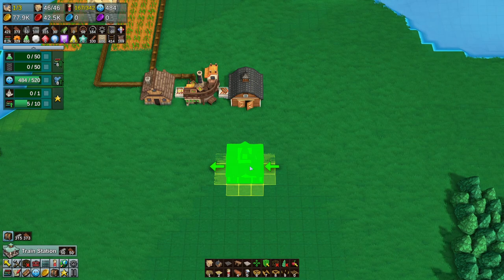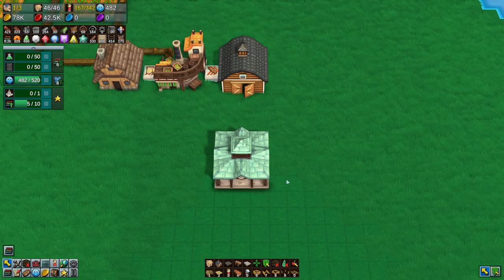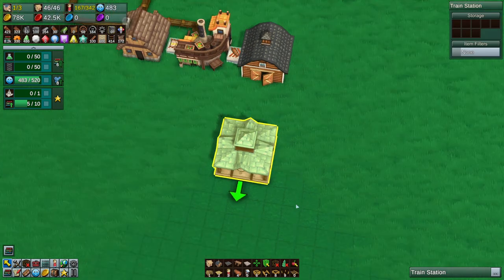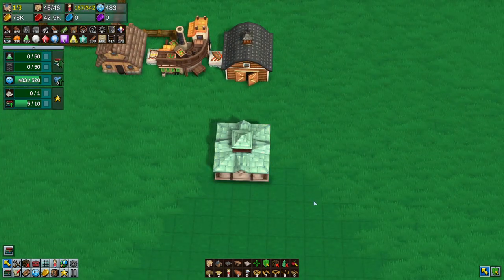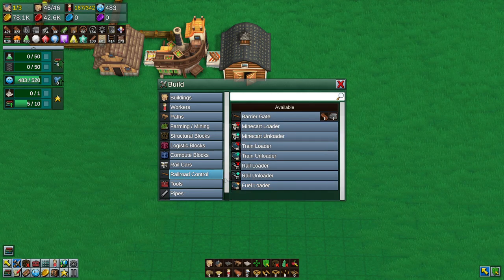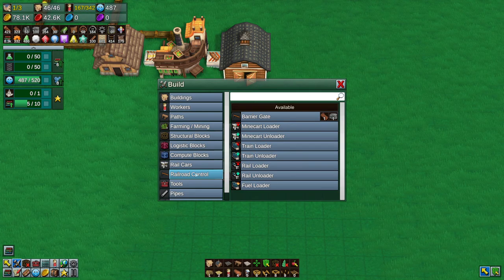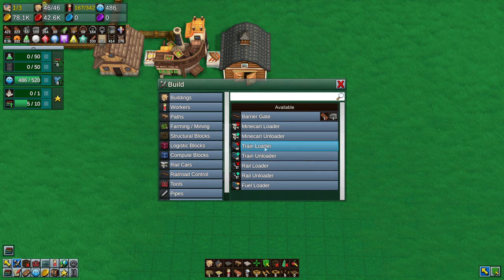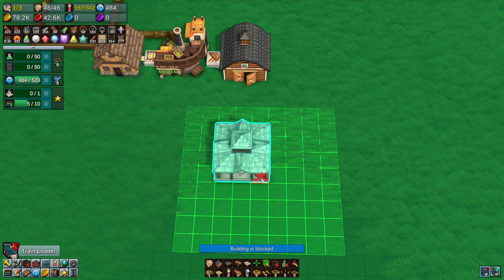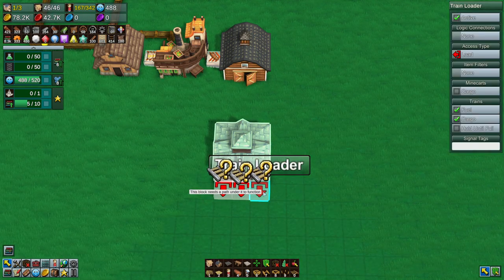Can we get one set up? Something like this — I don't know if it has to go like that. Let's look — train loader, like that I guess, right? Would that make sense? So this is going to be item filters.